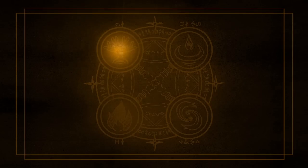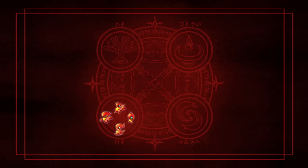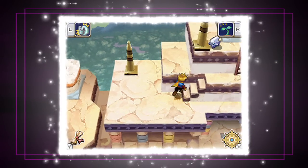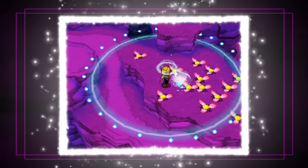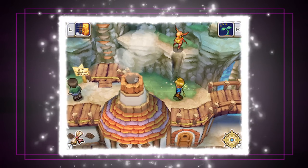The four elements are earth, water, fire, and wind. Djinn are found in the wild, and they can be hard to capture. Many are hidden, but even those in plain sight are hard to reach.